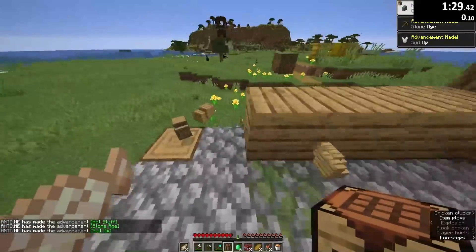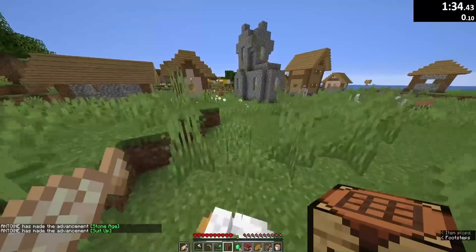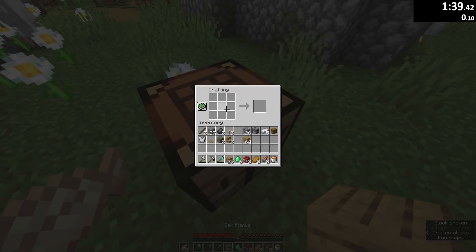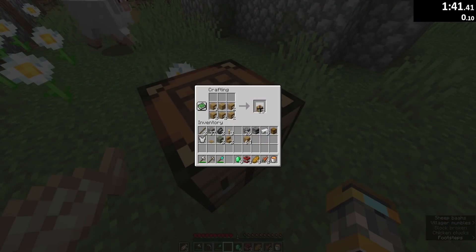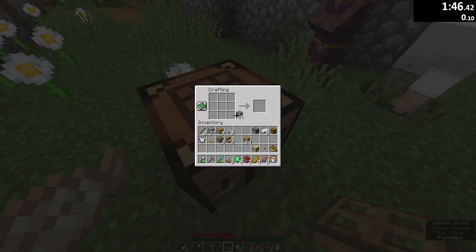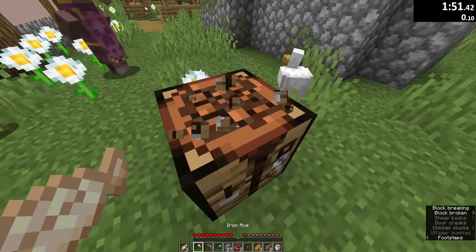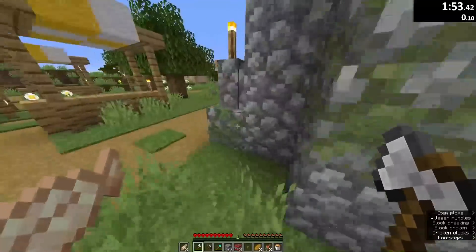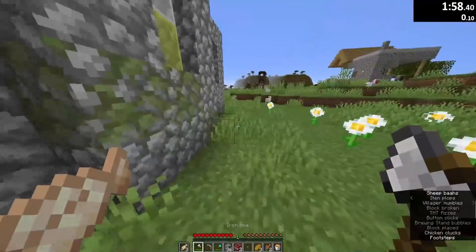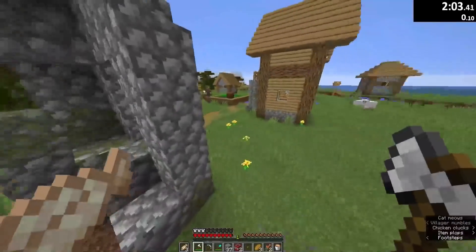All you need to trigger a raid is approach a single villager next to a single workstation. What I'm going to do is capture a villager and bring it outside of the village so only this villager is considered for the raid — I'm not using the main village. At the start I'm just blowing up some houses to get stone and wood. The wood is for trading with the fletcher and the stone is for building the tower.